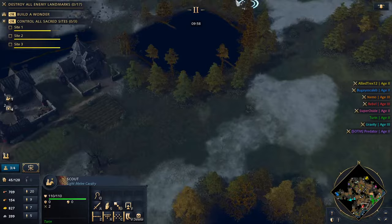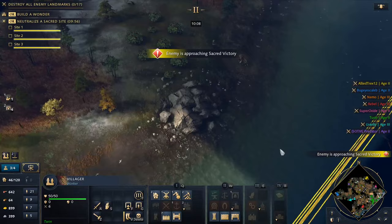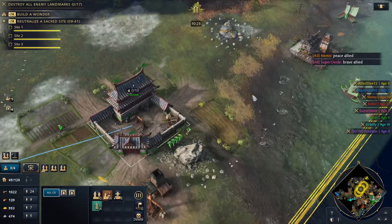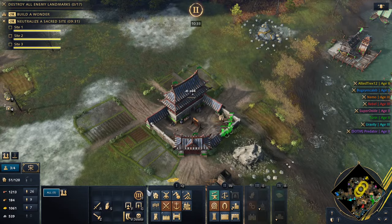Very close to getting where we want to be. Let's get some more fishing boats — plenty of fish in this sea. Do I want to wall off some of these relics? Oh my god — Allied Treks went for a triple cap on the sacred sites, what is this witchcraft? Allied is going for the double cap now. Am I going to make the mistake of just hoping somebody else deals with it? Probably, because I'm kind of eco-focused.